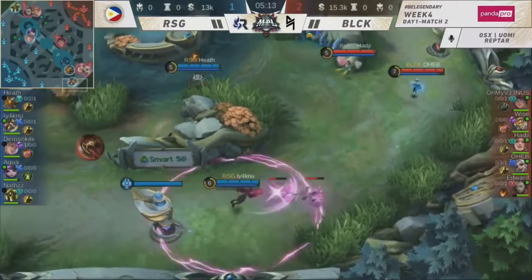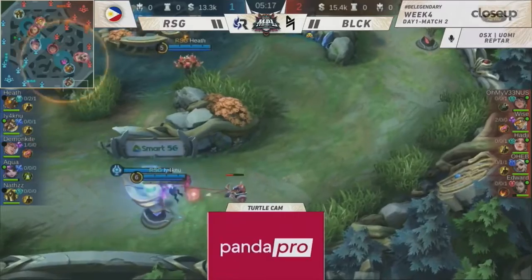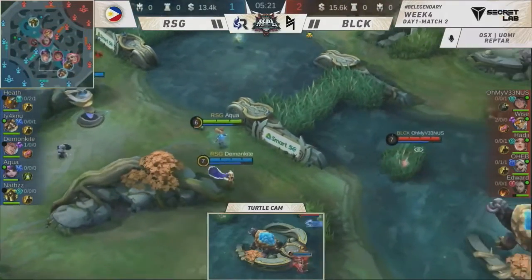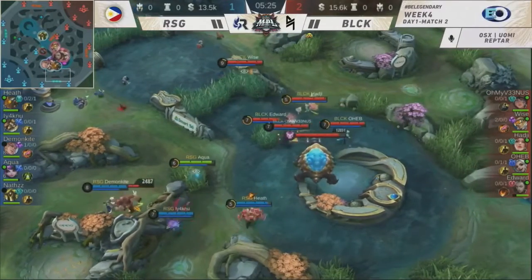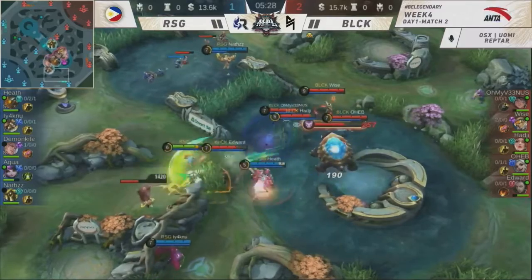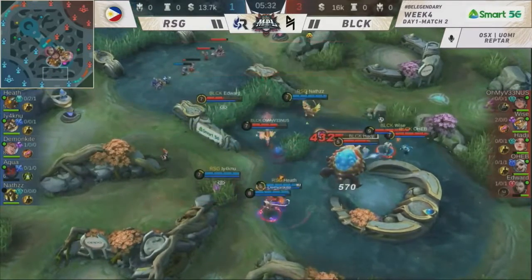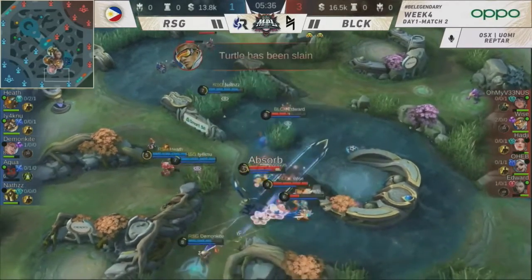What does this mean for Demonkite? He was trying to be delayed on his farming by Blacklist International. Demonkite at this point is not severely delayed — he could go for aggressive plays once again, perhaps even stealing this Turtle away. Bournebrose with Retribution — one of the best combos out there. But Edward in front. Aqua goes down. Edward takes in for the slash and kill.